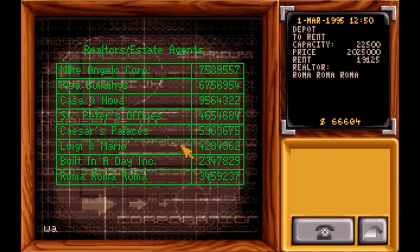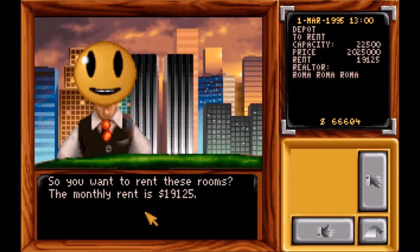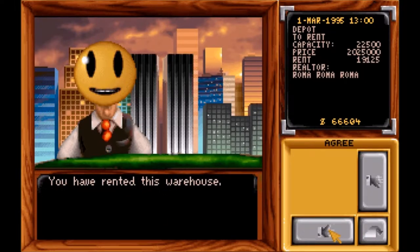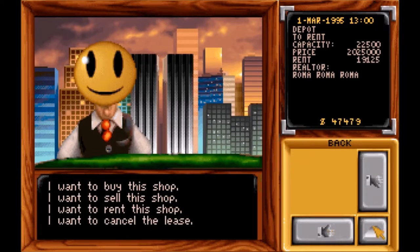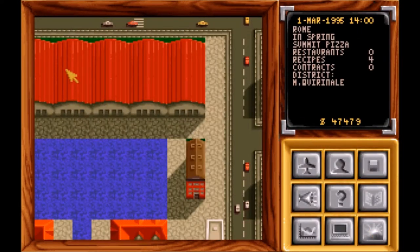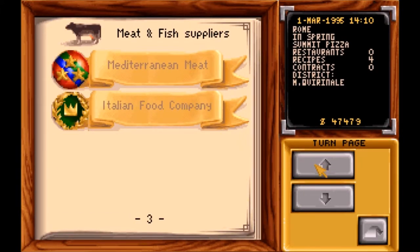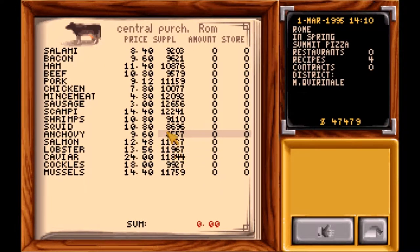Basically what I'm gonna do is import and export products from one city to another. This helps you, but it's very time-consuming when you have a bunch of restaurants going on. You want to make sure your managers can handle it if you don't have the product. But right now we're a small entrepreneur. In the warehouses you want to right-click and then you can left-click to go faster if you see the numbers changing.